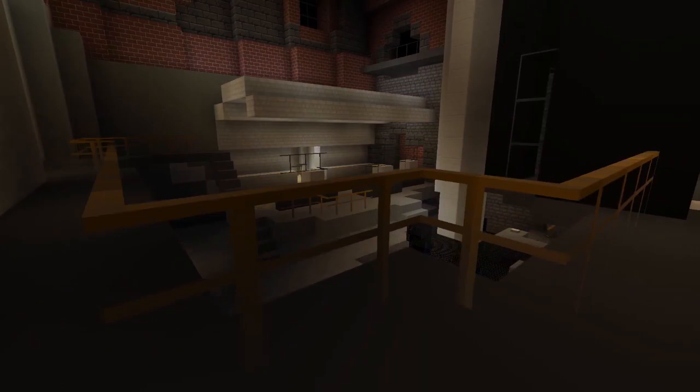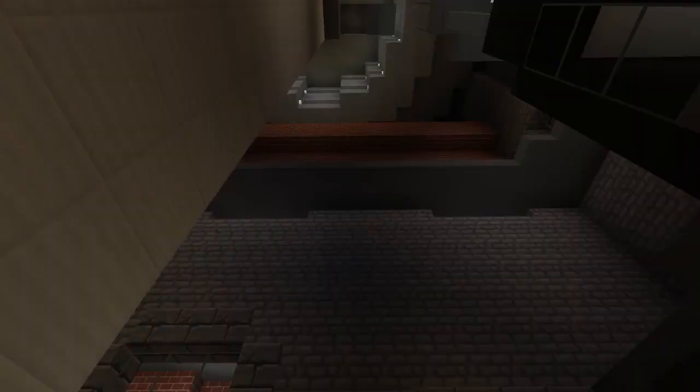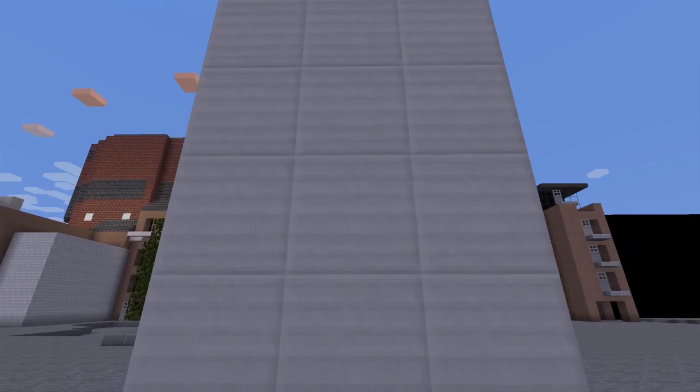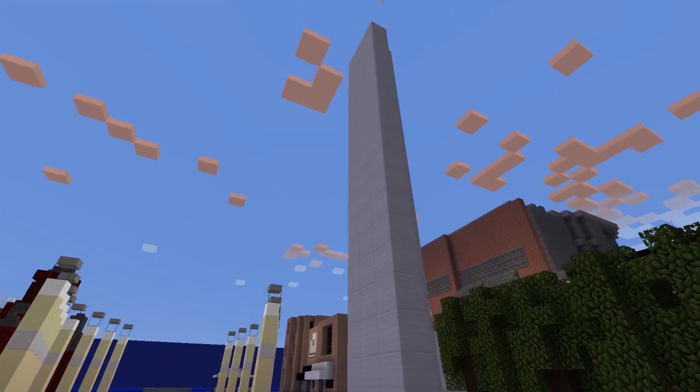Coming out into the main Torchwood centre again — the hub room — you come up the stairs next to where the botanical centre would be, though I haven't added anything in there yet. You walk down the stairs, and I've got a river type thing going through the middle. You've got Captain Jack's office there. Press the button on that and you can pop up to the surface just like in the actual show — obviously not a working teleporter lift, but it's quite nice and I'm happy with it.